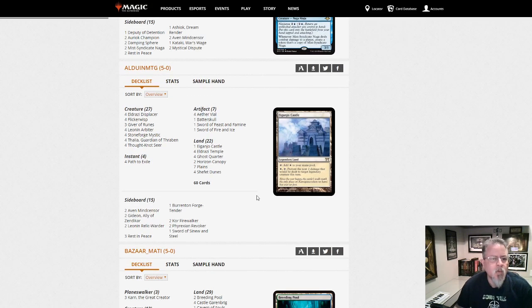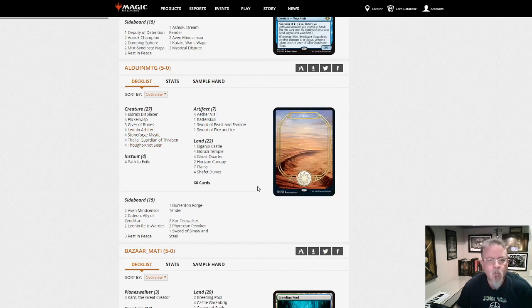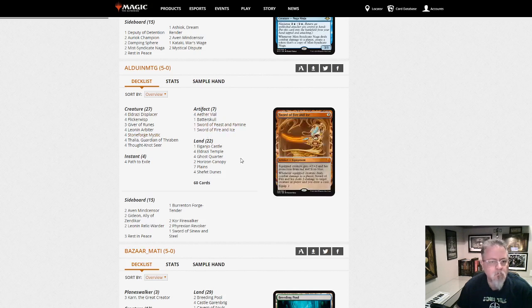I'll Do An MTG with Hatebears — or I guess Eldrazi and Taxes. With Arbiter, Thought-Knot Seer. This one is using Stoneforge — this is going to be your standard Stoneforge Eldrazi and Taxes build.